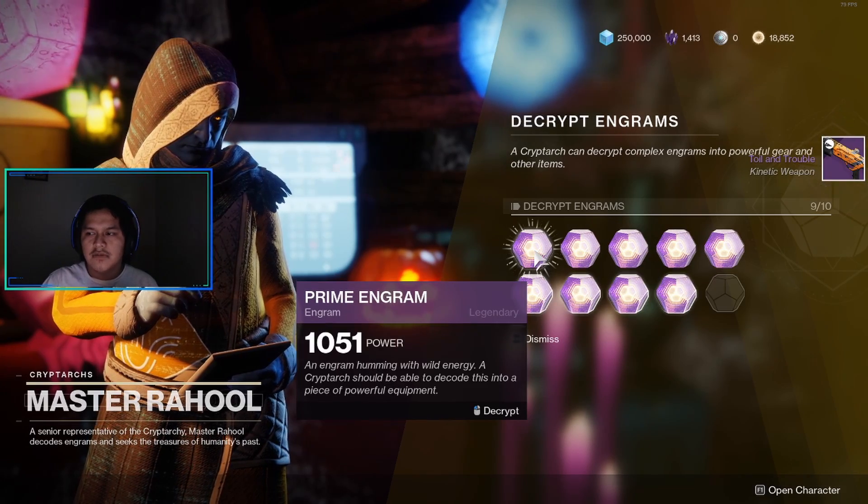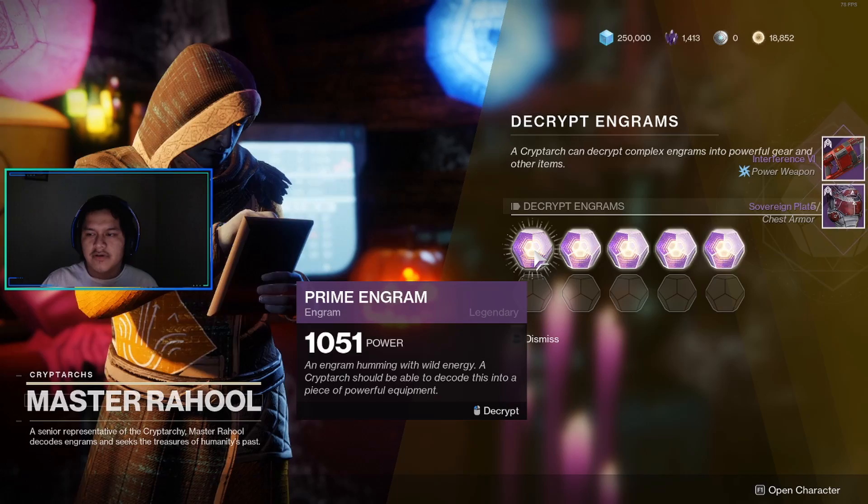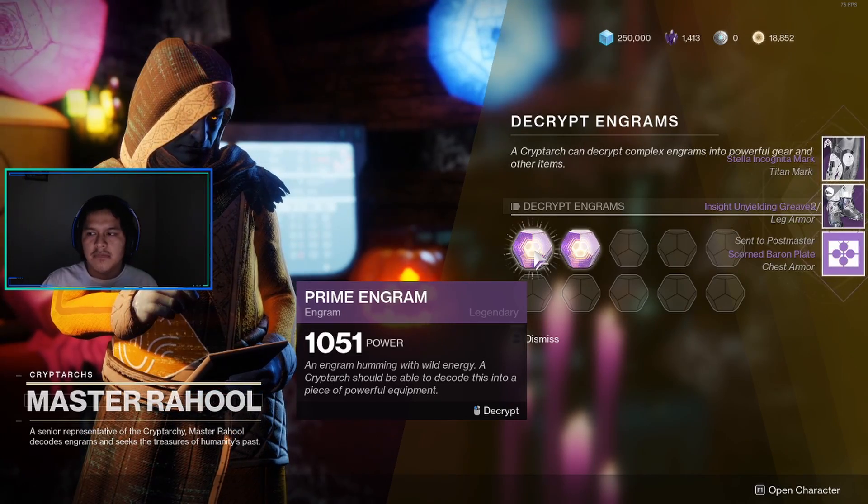Opening 11 Prime Engram. Got in trouble: a shotgun, gauntlet, chest plate, interference which is a power weapon, a grenade launcher, chest armor, leg armor, and a titan mark.